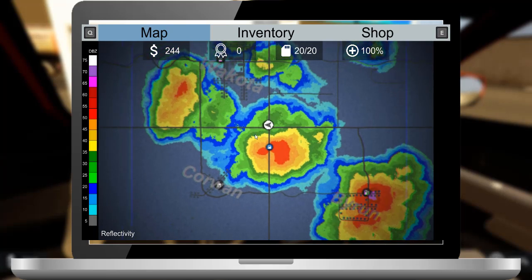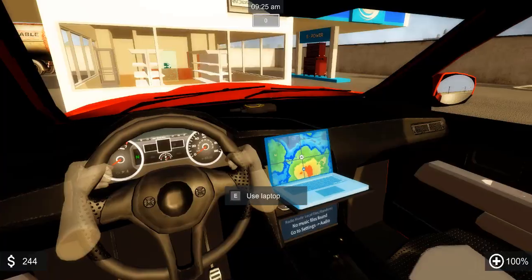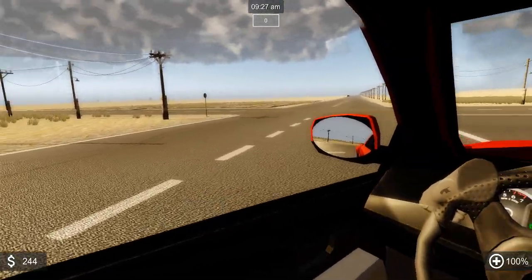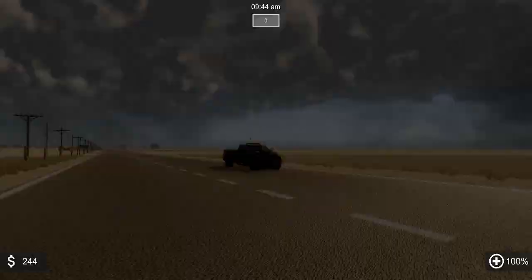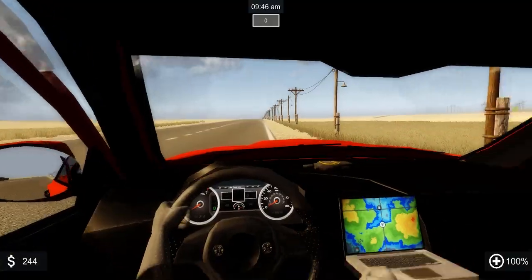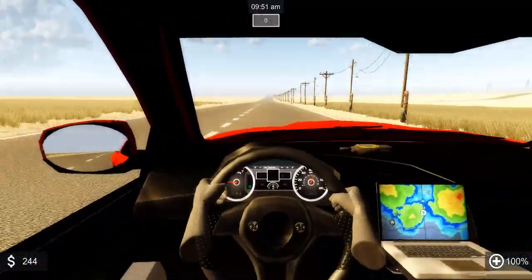There's a new storm popping up to the west of the gas station. The storm over Byron is still pretty big. There's a line of storms clearly shown on the map. The one over the gas station is dead. That storm over Byron is still growing — well, it just shrunk a little bit for me. It looks like your front two tires are popped actually. The Byron storm — let's move there. It's right on the edge of the map, so all the storms are moving in that direction, aren't they?